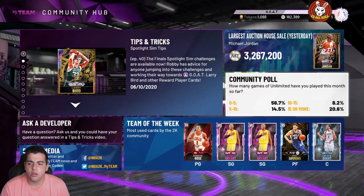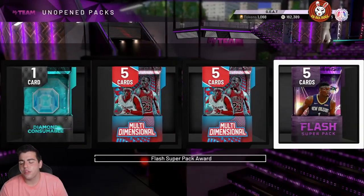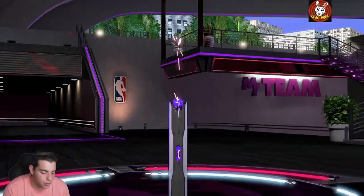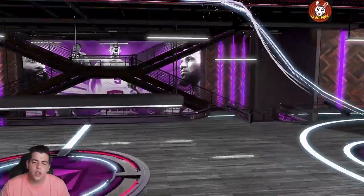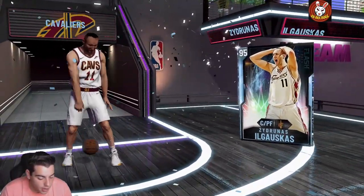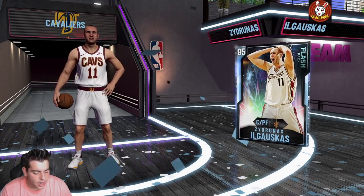We have a locker code in the community poll — you get a free flash pack from it. Go type that in — it's a new locker code in the community hub and you get a free diamond, I think this is Chauncey Billups. Make sure to smash that sub button, drop the like, let's get 100 likes for the new content, and then we're gonna do a pack opening. There's also Big Z — that's free MT right there, so go enter that in the community hub.